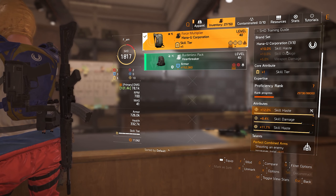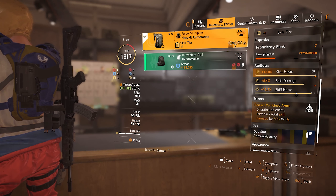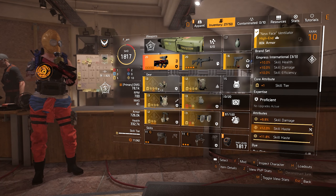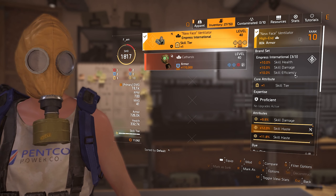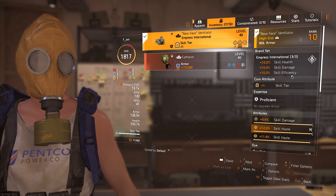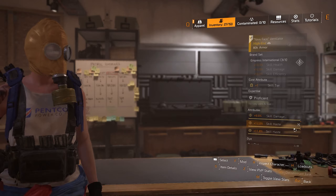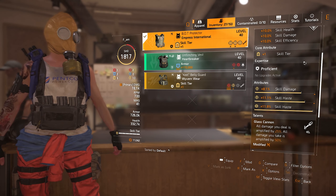What's very nice with the Capacitor in this build is that because you want to maintain the 40 stacks, you're going to be shooting all the time, which works great with the Perfect Combined Arms talent on our backpack. The backpack is the Force Multiplier — we get 10% skill haste from the brand set, one skill tier, 12% skill haste, 8.7% skill damage, and 11.7% skill haste. Perfect Combined Arms: shooting an enemy increases total skill damage by 30% for 3 seconds. From the backpack and the Capacitor we get a 90% skill damage increase. For the three remaining pieces I went with Embers International — 10% skill health, 10% skill damage, and 10% skill efficiency.